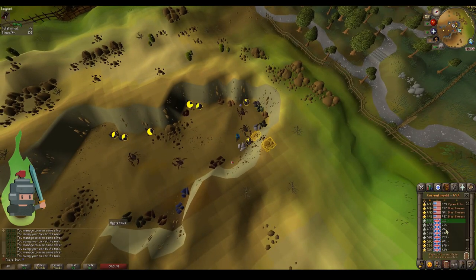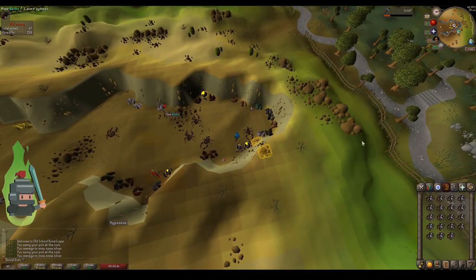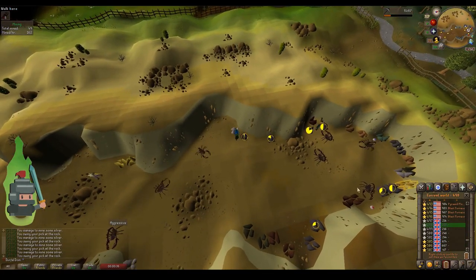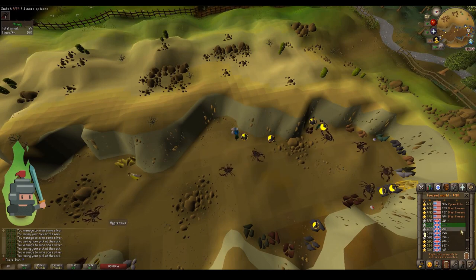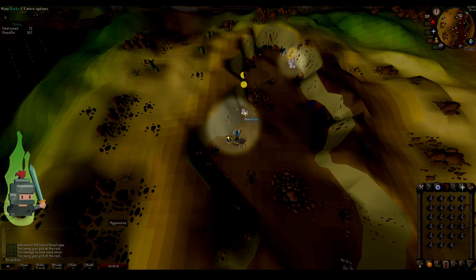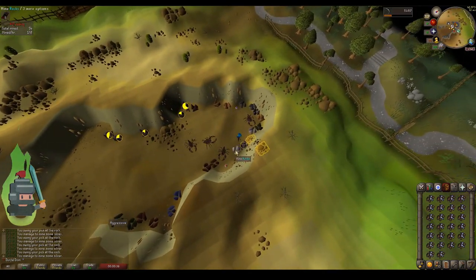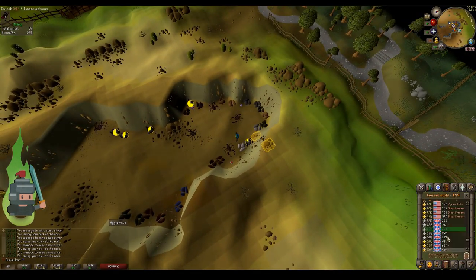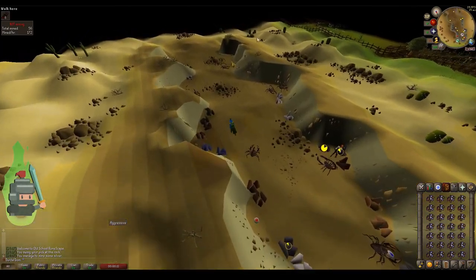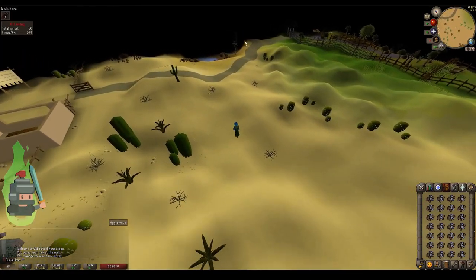I'm in Al-Kharid for a set reason — it has the most silver closest to a bank. Yes, it's a bit of a trek, but this is the best place to do it in the free-to-play world. The trick with mining silver — and the same is true for mining gold — is to use world hopping to maximize your mining. Mine the five silver veins that are there as you can see on screen, and once you've mined them, the recharge time for silver and gold is really slow. Switch worlds to the next available world, and hopefully no one's mined the silver there — rinse and repeat until you get a full inventory. This will significantly increase the amount of mining per hour and keep us on track for the maximum coins per hour.